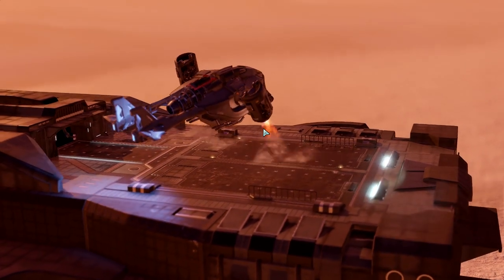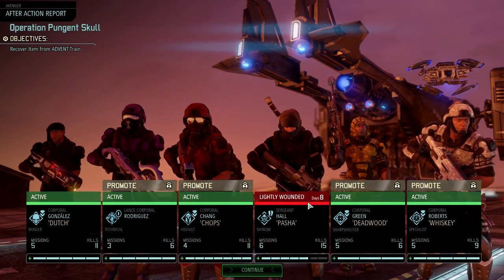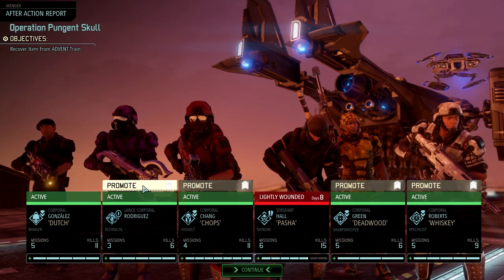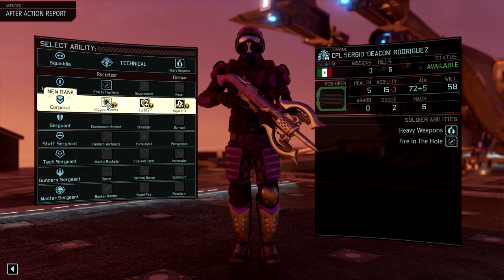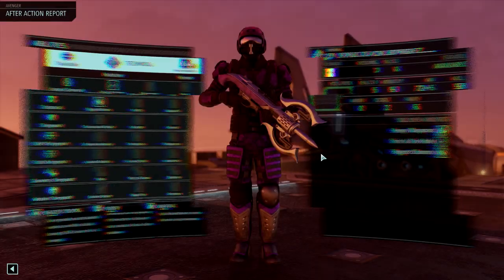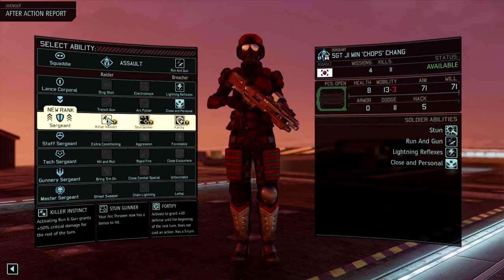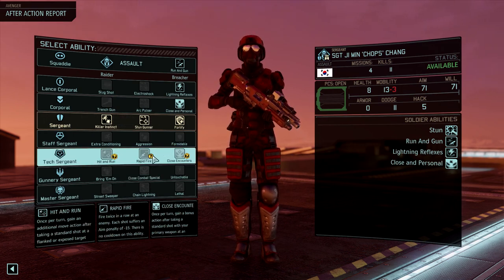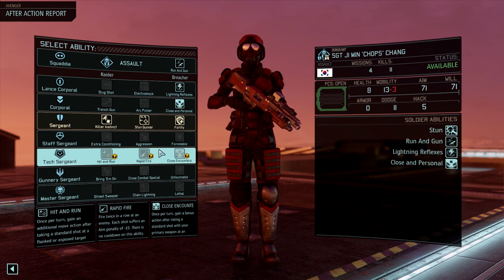Here we go, boys. That's four promotions — nice. And we're only wounded for eight days, which isn't bad. Four promotions, one new call sign. So Rodriguez, what's your call sign? Sergio Rodriguez is Deacon — we have DEFCON and Deacon now. You're going to take Biggest Booms, gives you a chance for crits on your rockets and grenades. Chops — that gets you Killer Instinct, right? Yep. That's good. Next tier has some interesting choices, but Tech Sergeant is where we get Rapid Fire — this is where you can really start to put out shit tons of damage. Or hit and run or close encounters. Probably going to be Rapid Fire but we'll see.